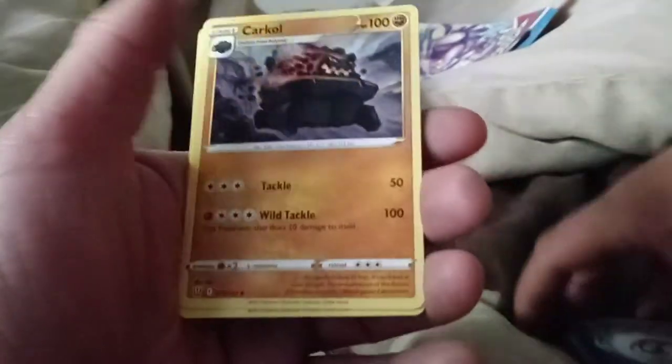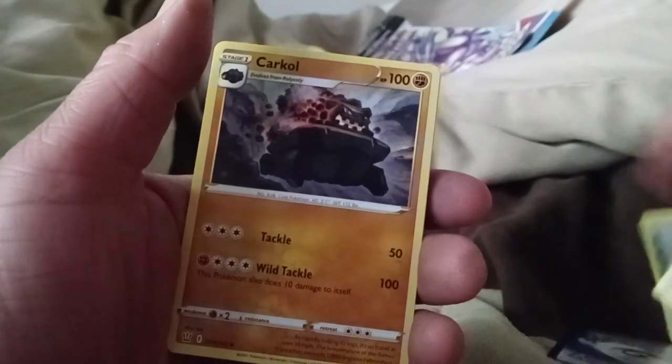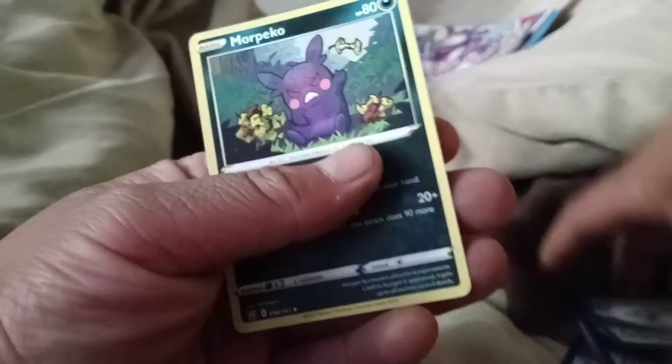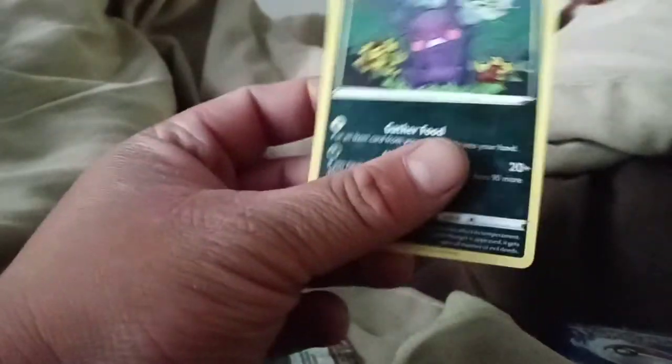Ooh, Tower of Darkness — that's where you can get this guy's dark form after you evolve his pre-form. And ooh, Corley's evolved form — there he is, so that's the second evolution. That's cool. And ooh, Mako Pico — I can't pronounce that, but it's in its dark form, so that's cool. All right, so that's the first pack.